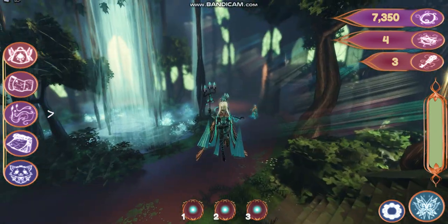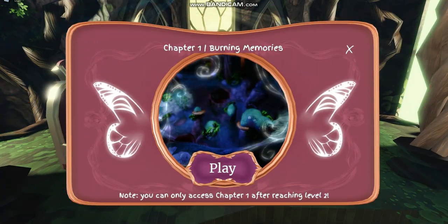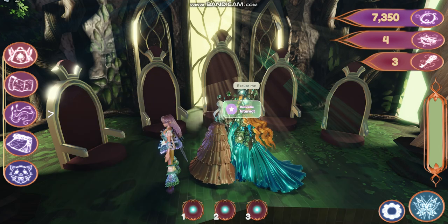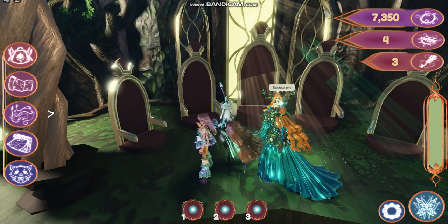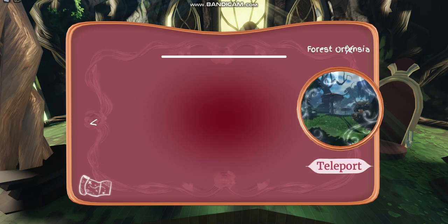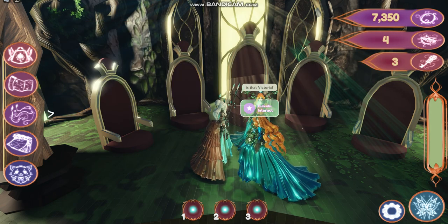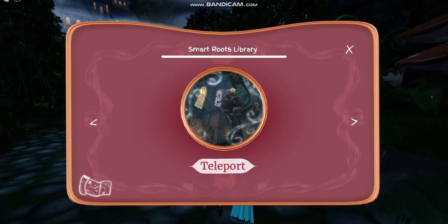Then you're going to want to fly over to the queen and talk to her. If you haven't already, complete Chapter 1: Burning Memories — I believe that should give you some orbs. If you don't know how to get to level 2, simply do some mini games, which you can find by going to Smart Root's Library or the potion mixture station.